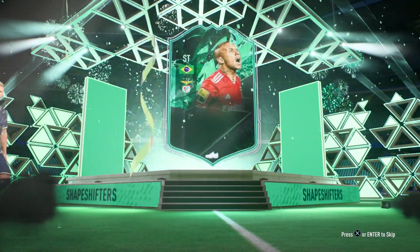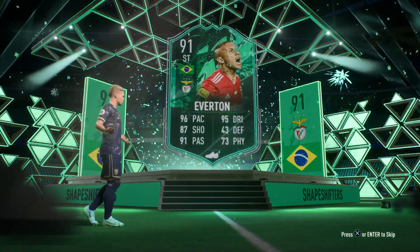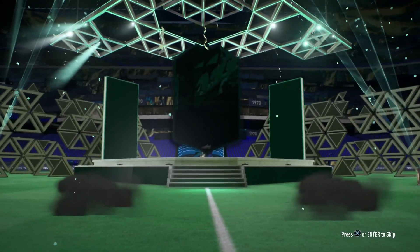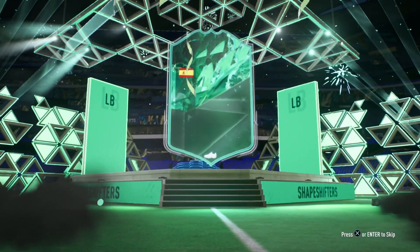Brazil — it's gonna be Everton. One of the few times when you're not happy to see the Brazilian flag. So guys, let's go ahead and open the second Shapeshifters Player Pack. Spanish — that's Belirian.